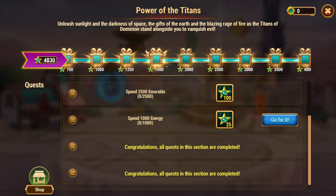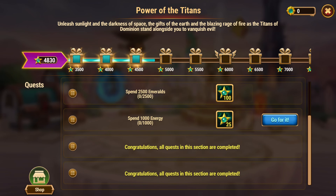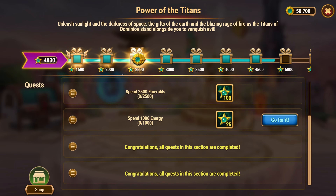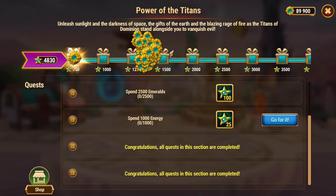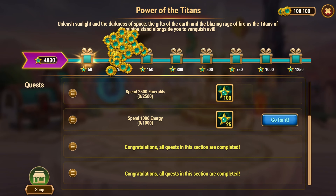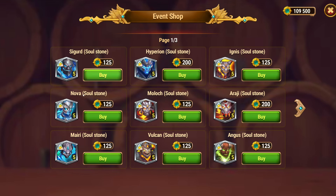Look at 4,830 already — nice! I'll probably get 5,000 any coins. This is an emerald coin event, and it's gonna be different because it's probably not going to be Heroized since it's a titan event. We have titan emerald coins — look at 109,500, that's quite a lot. We can buy titan souls.